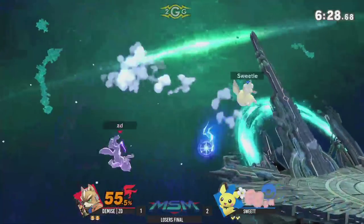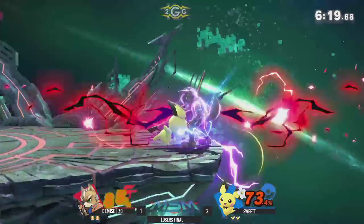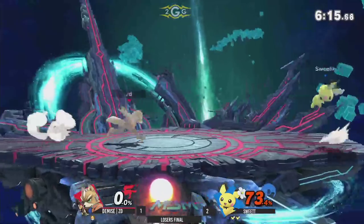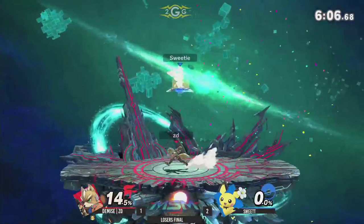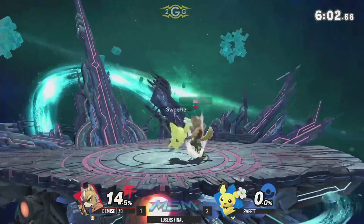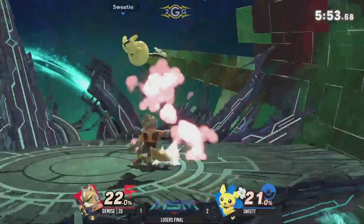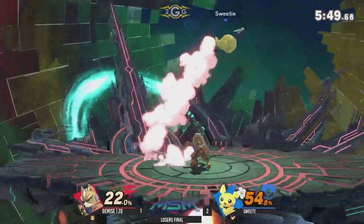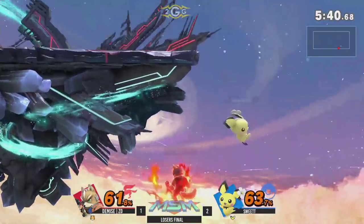Nair coming out for both players. The back air going to force ZD off stage onto the ledge. T-Jolts coming out, but we see that defensive play from Sweet T again. Another F smash connecting, landing at the ledge — with just that move being so strong, it's got to be scary. Nair up smash going to find the stock off of Sweet T. Jacob is looking to take this last stock — he doesn't want to go to game five. He knows what happened last time he went to game five with ZD. Down air — oh my God. Neither tagged, but ZD does die first. Sweet T! Thumbs up to the crowd. Jacob pops off — the run back.